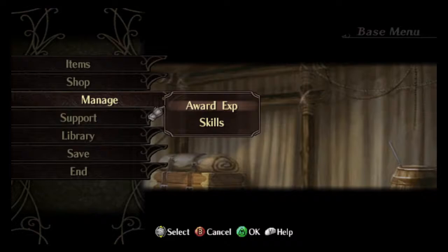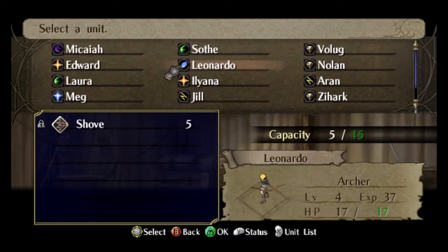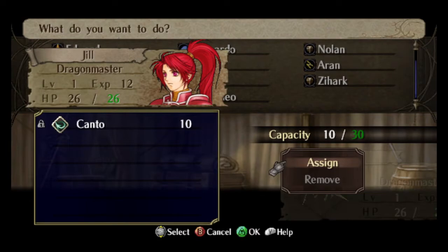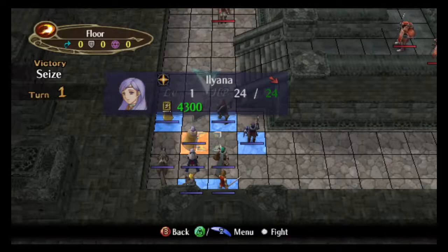Xihark can for the most part get away with just using the Killing Edge instead, since the extra critical rate almost makes up for that. Speaking of Xihark, we gave him Paragon here. Paragon is the main reason why Xihark is actually a viable combat unit in Part 3. He has two maps — this map and 1-8 — where he has essentially uncontested access to Paragon. The only unit that would contest it is Jill, but if you're trading Jill in a playthrough, you could just leave Jill unpromoted on this map, and Jill does not exist in 1-8. So that's not a problem.